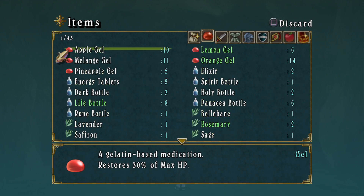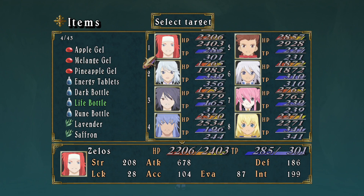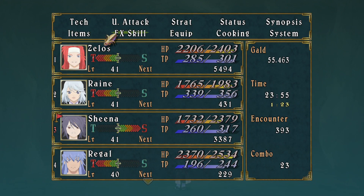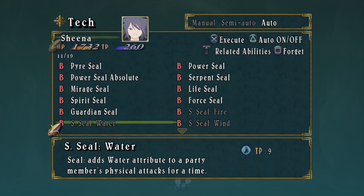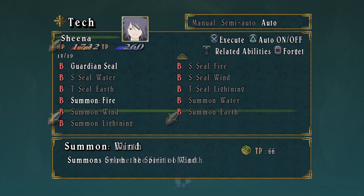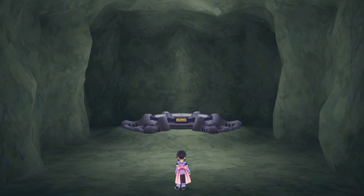Let me Orange Gel up Sheena real quick. That should be enough actually. And if Sheena gets an opportunity to use a summon, I want her to summon Freet, because Celsius should be weak to fire theoretically. Then I'll turn back on her other summons after the fact. All right, we should be able to do this.